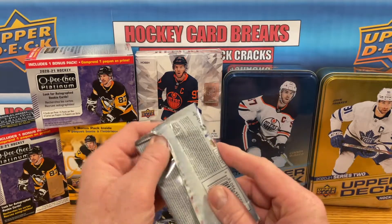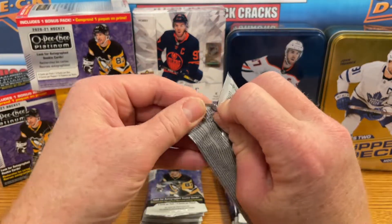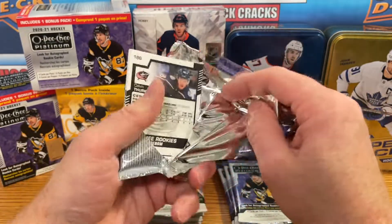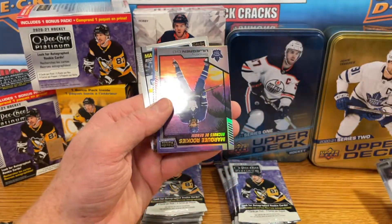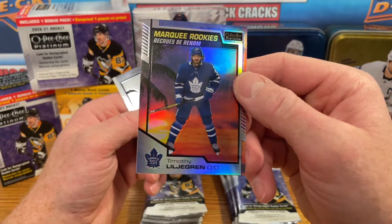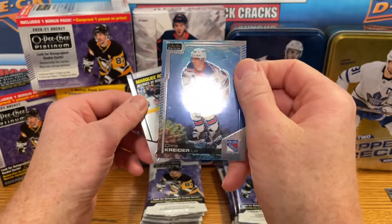Let's just angle down just ever so slightly — there we go. Okay, first pack up here. Five packs per blaster, only four cards in a pack. We're skipping right over the base, going for the hits. We did get an Aquamarine — Timothy Lilligren sunset. Pulled him a lot. We got Chris Kreider Aquamarine there.